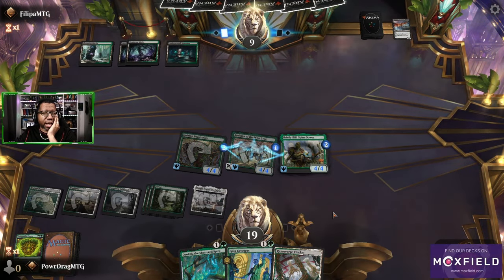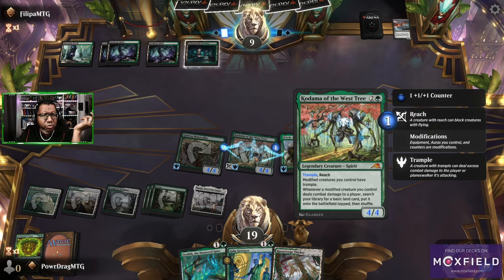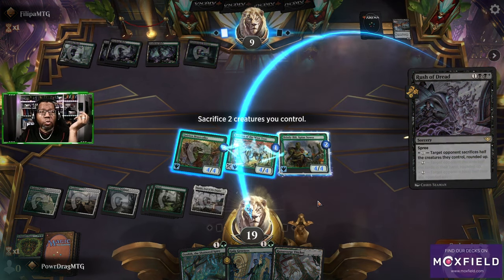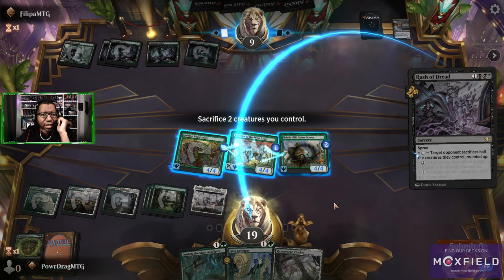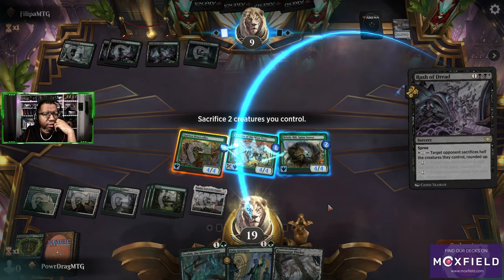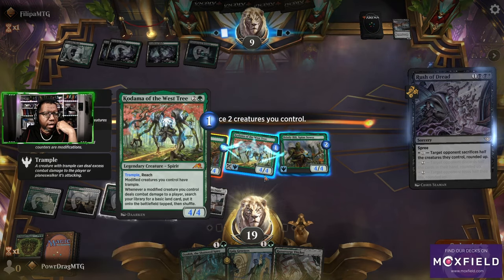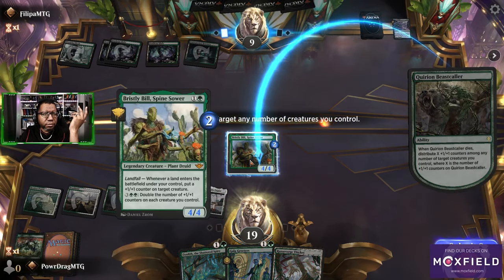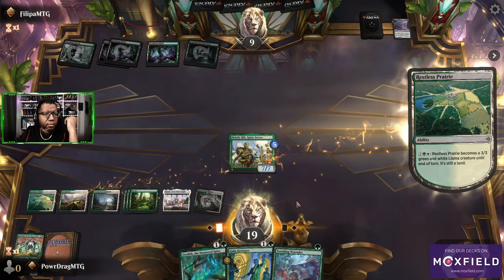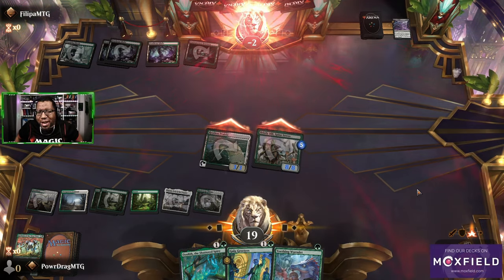If Bill doesn't die we get to double the counters on everything. What does this symbol mean? I've never seen that — is there an arrow indicating reach? Is this new? Oh, we were about to get combo'd. Okay, we're keeping Bill. Actually, we have a creature land too. Bill is just going to be big because we put all the counters there. Bristly Bill did the thing — right out of the gate, love it!